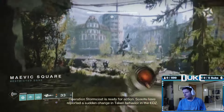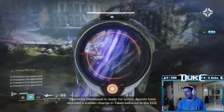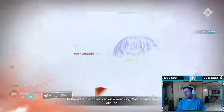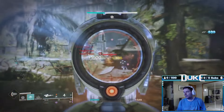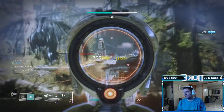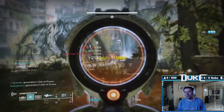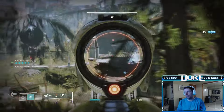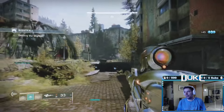Getting into the strike itself, when you first enter Mavic Square, look down to the left and focus down the Taken Centurions. They will have arc shields and fire taken darts at you until they are defeated, which can easily destroy you if not dealt with quickly. From there, just take on any small adds and focus on the Champions last. For the Blights, there's a strategy where you can go to the final Blight and break all of them in reverse order to be able to skip many of the adds and Champions in this next part.